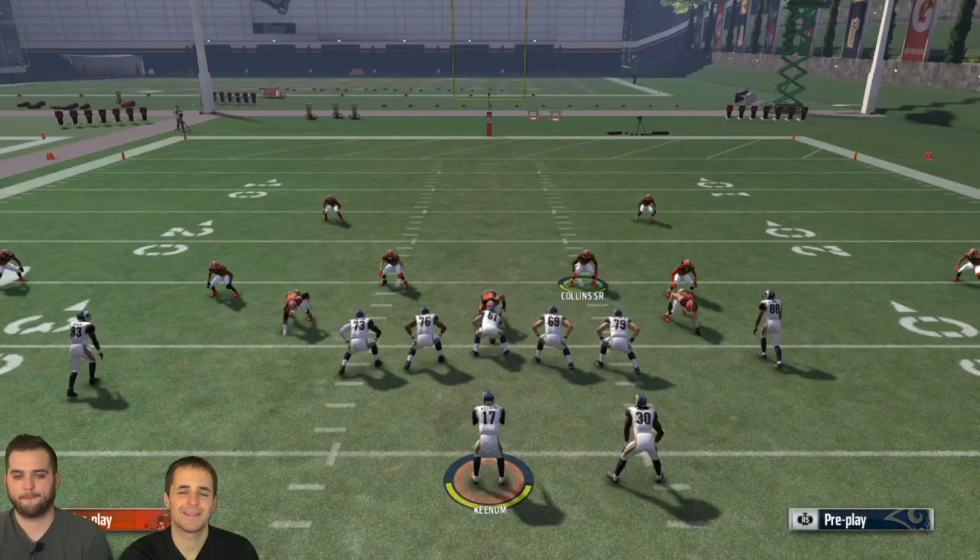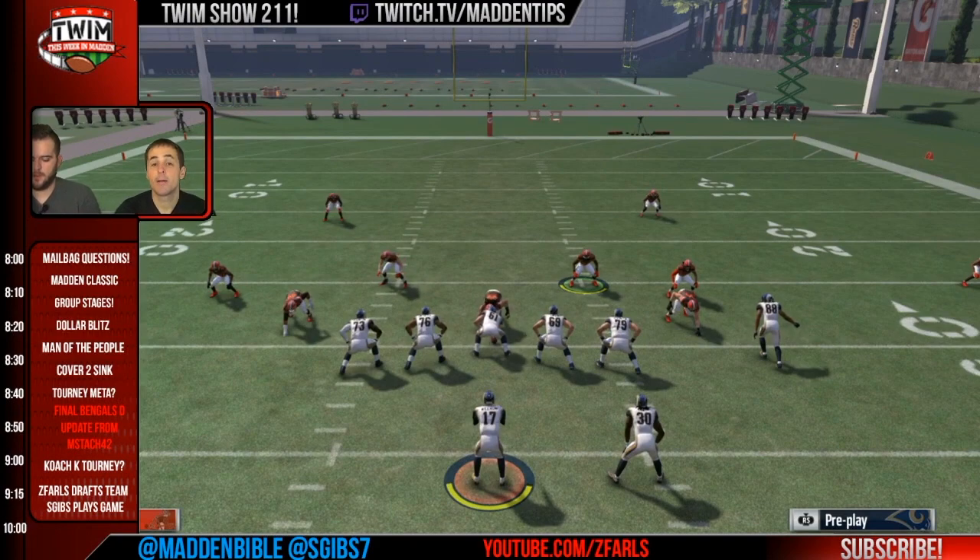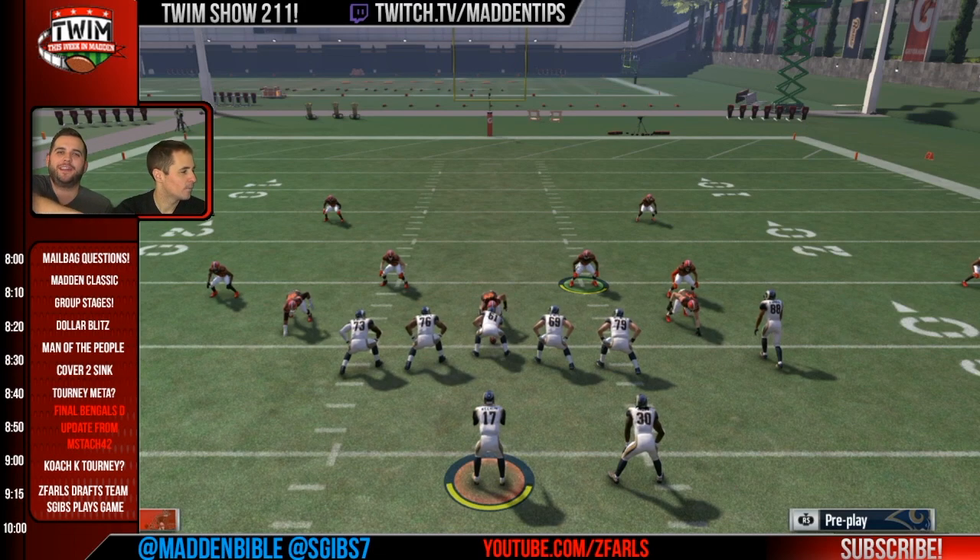Good tip! We're going to jump into the next mailbag question here on This Week in Madden, episode 211. But before we do, the vote is close — Z Farls just needs a little more support to be elected man of the people. Please click the link. And don't forget — S Gibbs has been on these streets with you, in the lab, grinding, finding plays, blitzes, and schemes for over a decade. Vote S Gibbs for the man of the people election 2016!